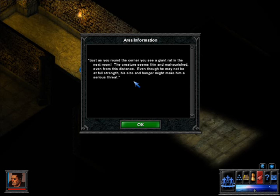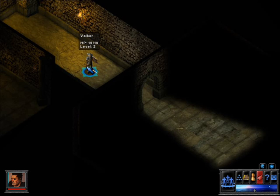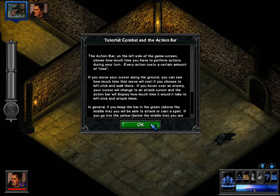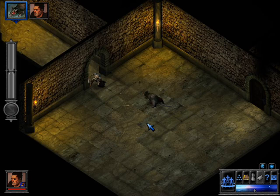Just as you round the corner, you see a giant rat in the next room. Not a rat! Seriously, a giant rat. The creature seems thin and malnourished even from this distance. Even though he may not be at full strength, his size and hunger might make him a serious threat. No — I'm a second level fighter. A giant rat is not a threat. Initiative has happened. Basically, the game rolls a d20 and adds your initiative modifier, and whoever gets highest goes first. The rat obviously went first and gets to move.